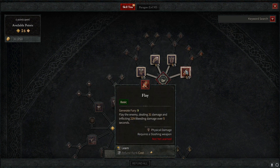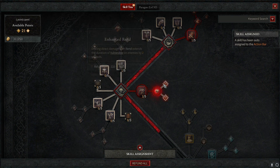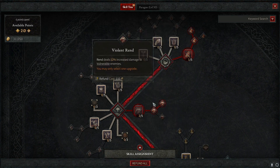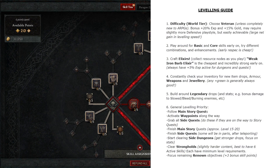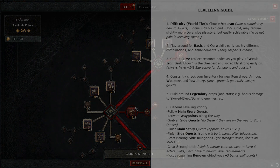For example, with a Barbarian we might go for vulnerable — doing bleeding with vulnerable — then go for Rend, which does bleeding again, and then increased damage against vulnerable enemies. They pair really well together: one is doing vulnerable and bleeding, the other does bleeding and more damage to vulnerable targets. There's kind of a theme going on between a lot of the options you can choose, so make sure you try around with different combinations.